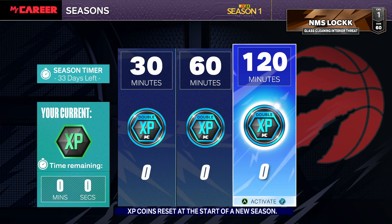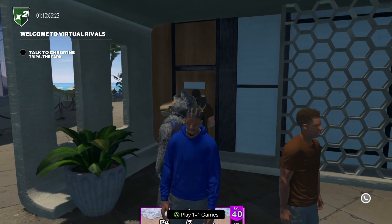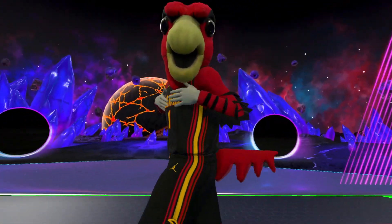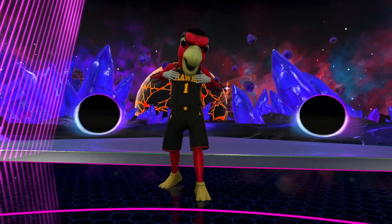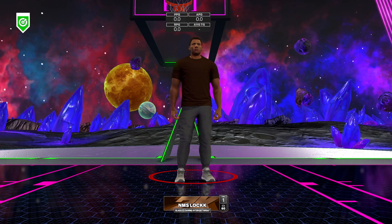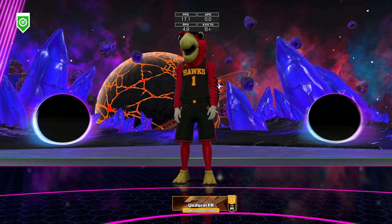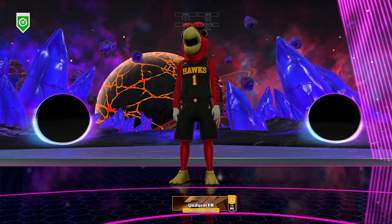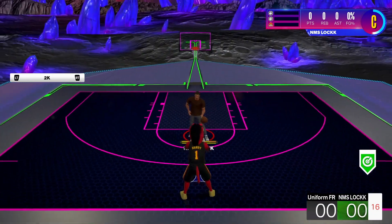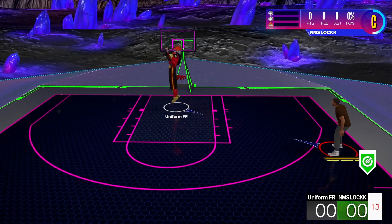It takes about 40 games with double XP and about 80 games without double XP. Let me hop into the simulator. As you can see we're loading into the game - we're matched up against UniformFR. He is a mascot so he's doing this glitch as well I believe. He's level 33, 60 overall. Now what we're going to do is simply let him score all 21 points - we're just going to move out of the way so he can score his points.